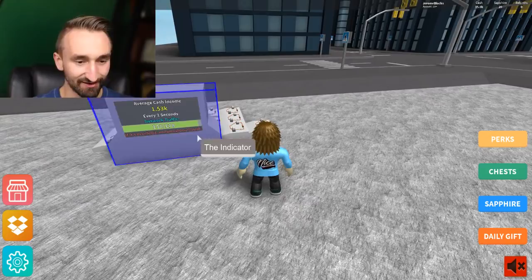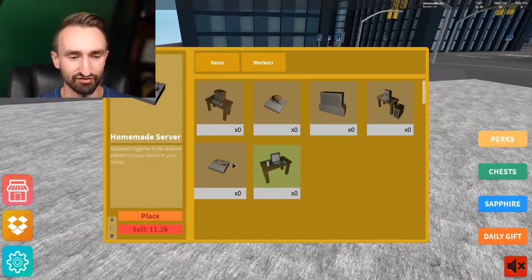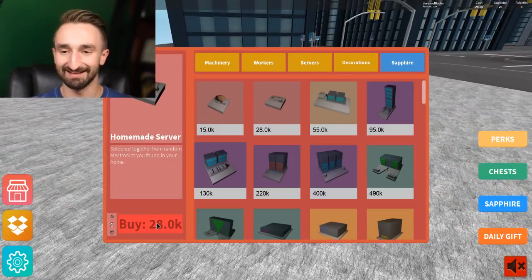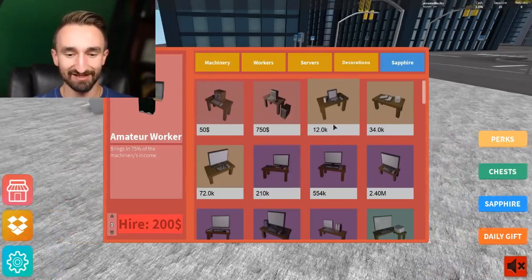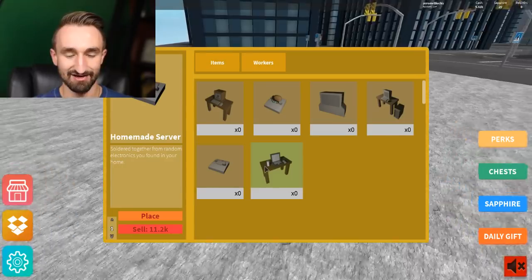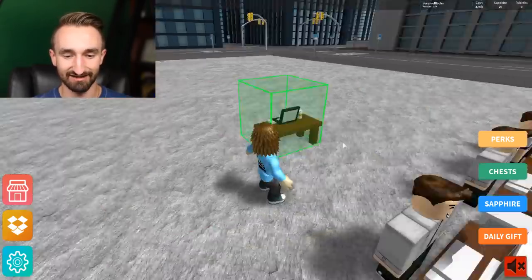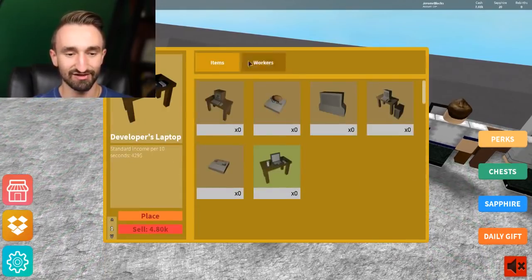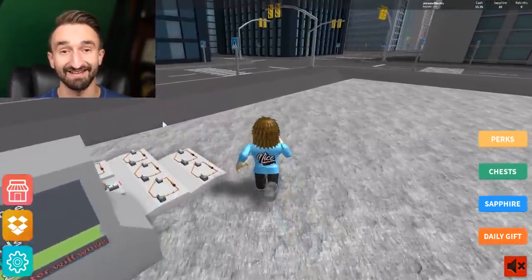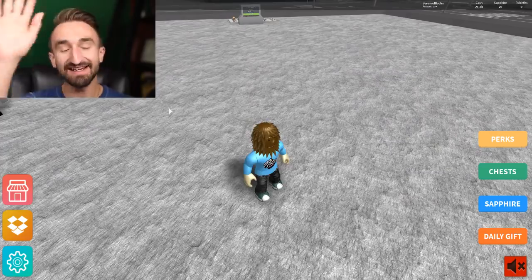My goal to end the episode is to get one more homemade server and developer laptop setup running. We buy the homemade server, the amateur worker, and the developer's laptop, place everything down, and our final total reaches 1,680 dollars every two seconds! That's a great place to call it. Hope you enjoyed Roblox Business Simulator — if you did, hit that like button, subscribe, and I'll see you next time!